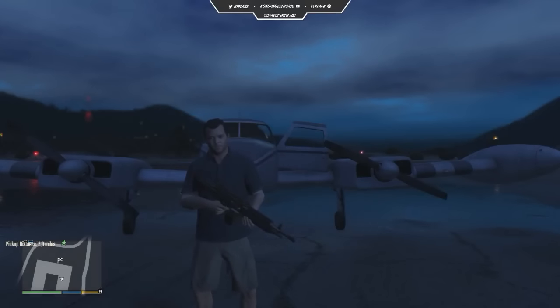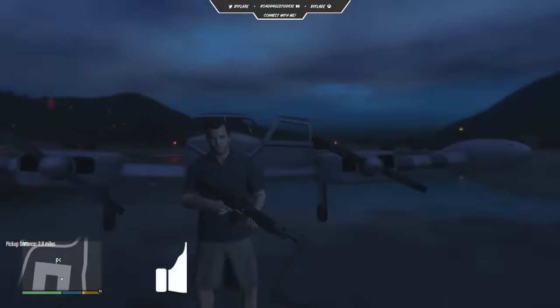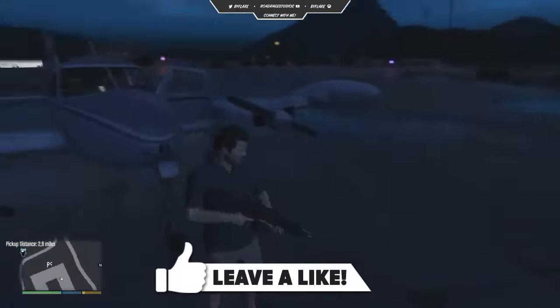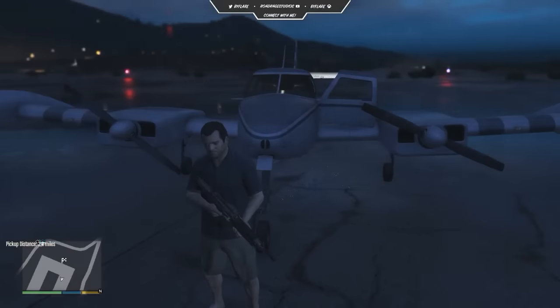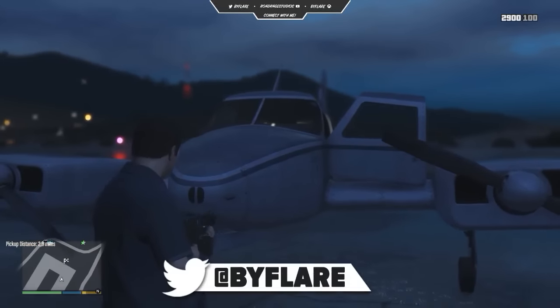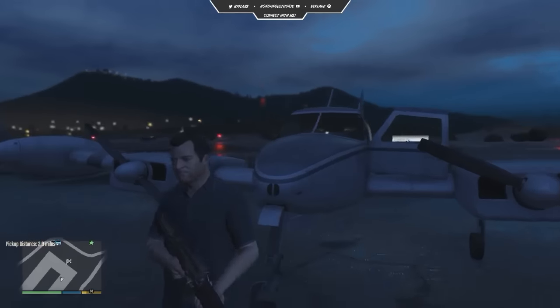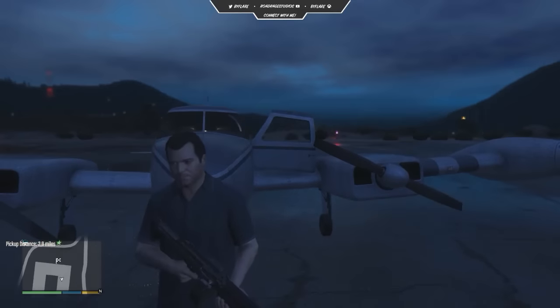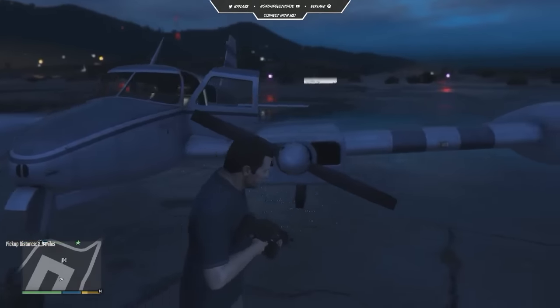Welcome back to the second episode of the GTA 5 PC mod Zombie Taxi. For those of you that didn't see episode 1, there's going to be a link in the description below. The premise is that Los Santos and all of the Blaine County area has been taken over in a zombie apocalypse, and we are one of the sole survivors who has to fly this plane — our trusty Cuban — and escort people from location to location. We have to defend the VIPs from the zombies.